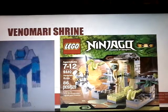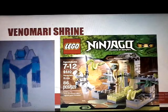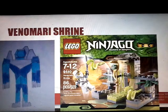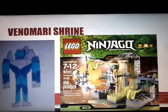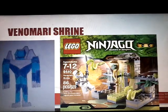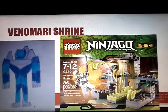Number 7: Venomai Shrine. Let's look at this — we get one minifigure in this entire set, and even though this is supposed to be a half of a battle pack. This is supposed to be, I think, a $6 set, but it feels like it should be like $4. Even if it does have more pieces, it's supposed to be for $4.